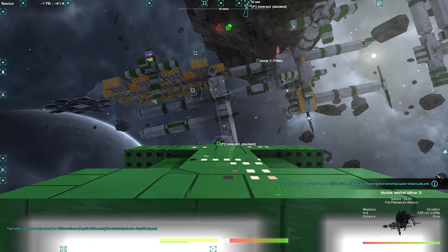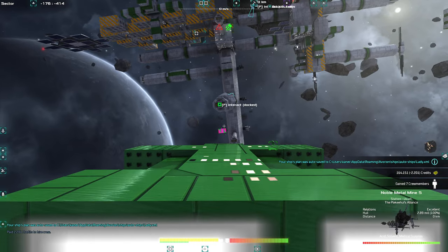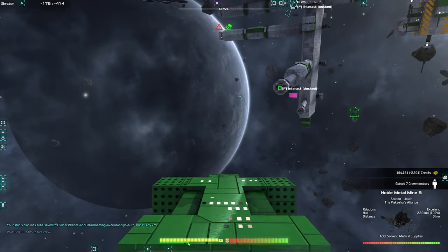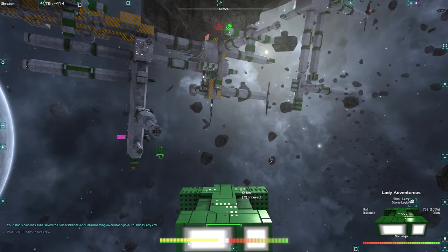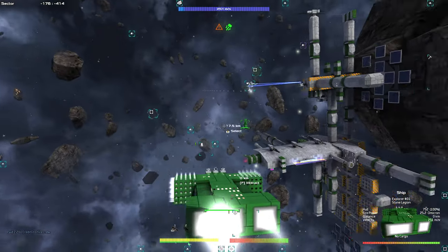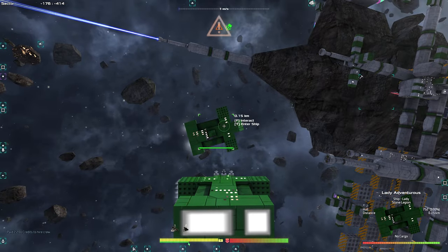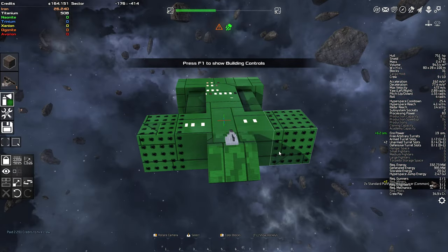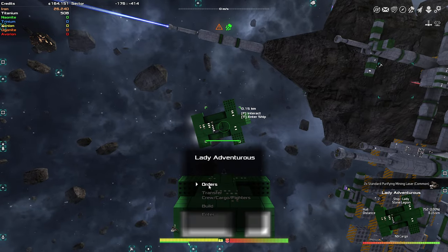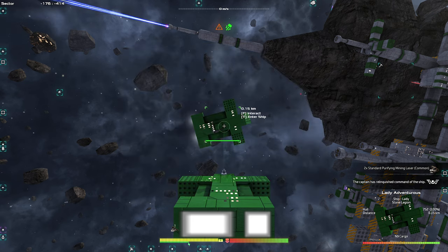We're going to get a crew here, hire crew, and make sure we have what we need. We'll do seven. Then we're going to go back and adjust this. We should go back to our other ship. Now we're the green fleet. What we're going to do is go into this one and move our mining turrets for now — give it to her. We'll go for defensive turrets and give orders. We're going to transfer cargo and freighters. So we're going to transfer our captain over — that's awesome.